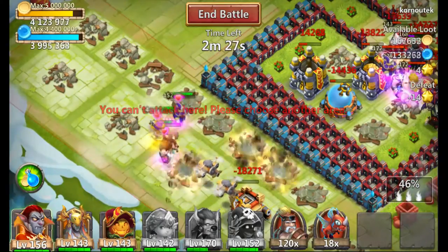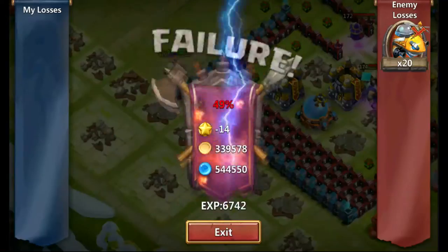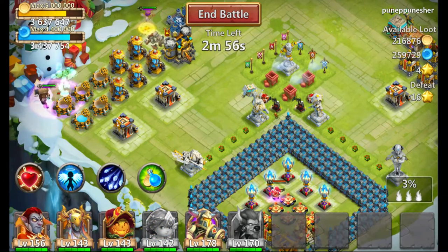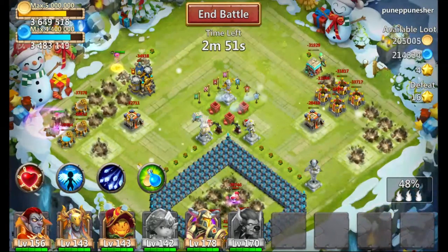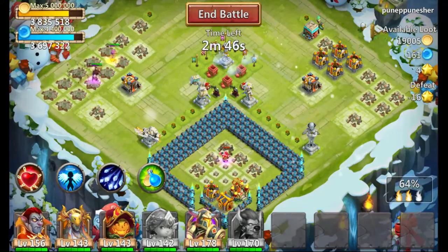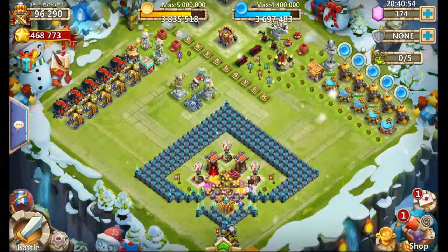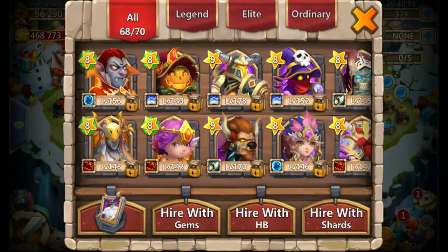The best hero talent combo on Minotaur is Bulwark and Revite. If you really want higher damage, you'd go War God and Revite. The reason I prefer Bulwark and Revite over War God is because you get both a health boost and an attack boost from Bulwark — it's more of a balanced talent. You really can't underestimate the health bonus you can give a hero, as it increases your survivability.